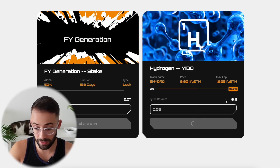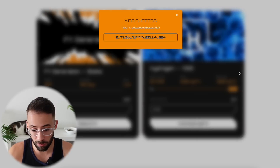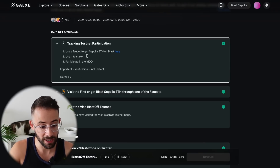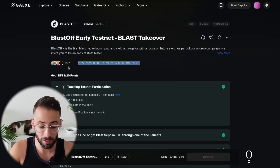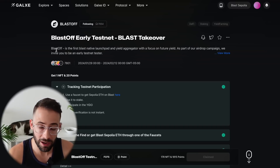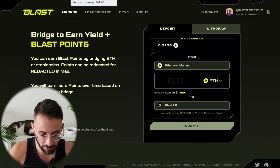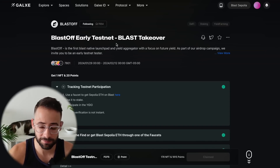It looks like the deposit cap for this is getting pretty close to full, but since this is a testnet with no actual monetary value, hopefully they'll increase that soon. Once you've done those two steps, you can go back to the Galaxy Campaign page and collect your NFTs and points. I definitely recommend doing this — less than 8,000 people have completed all of these steps so far. If Blast ends up rewarding testnet participants with some sort of airdrop, it might not be as lucrative as bridging significant capital, but you could still get something from it. There's no harm in doing it and it won't take very long at all. Hopefully you found this tutorial helpful — have a great day!